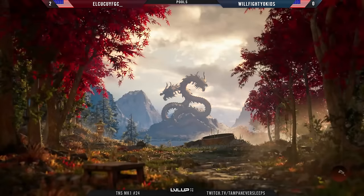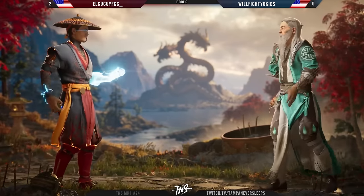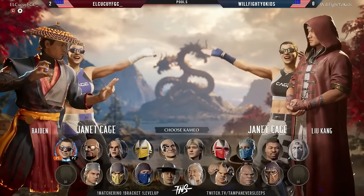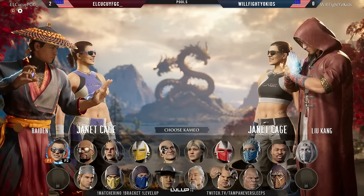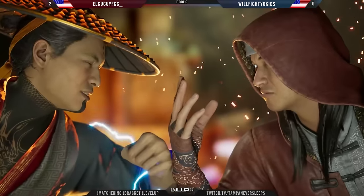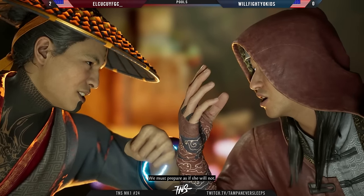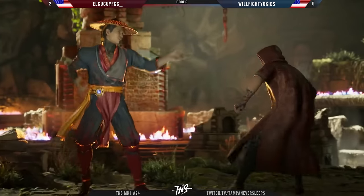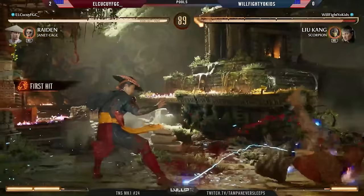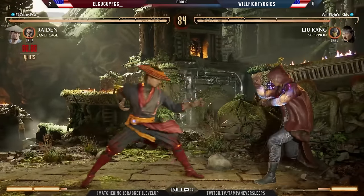Will was still able to continue the combo despite missing Janet — that's part of the old muscle memory equipped with Shang: this is the route I have to take anyway, but if Janet gets it, you can extend a little bit further. Opting for Lu Kang this time on the third pick, going for Scorpion — comfort food one more time in the final game against El Kakui. We do see this quite often with Will Fight Your Kids cycling through all three. Generally on a winning set Will sticks with Shao, but now being called out by El Kakui, they're switching.